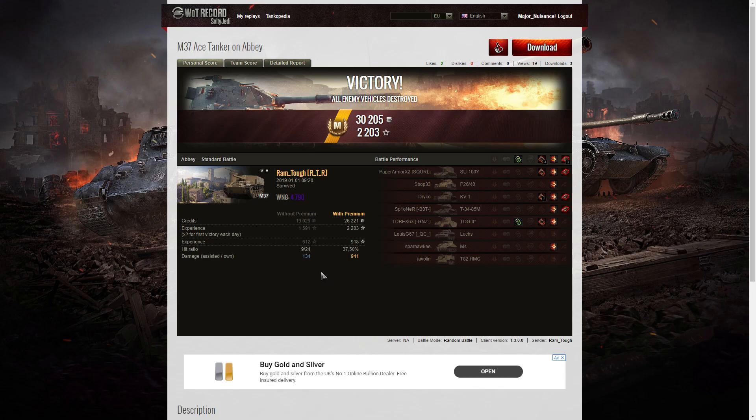After ammunition resupply he had 26,221 credits. He received 918 XP times 2 for the first victory of the day, plus 367 for holiday ops — 2,203 experience points altogether. A very satisfying round in the M37, which is quite a difficult arty to play. That's why the XP to get an ace tanker is slightly lower than you'd normally expect — you'd normally expect over a thousand XP for an ace, but it's a little lower here because it's a tougher vehicle. RamTuff played it very well, getting nice hits and some great kills — especially that shotgun on the T34, perfectly executed. If you enjoyed this replay please give it a like, subscribe to our channel, and hopefully it'll be your replay featured in the next video!